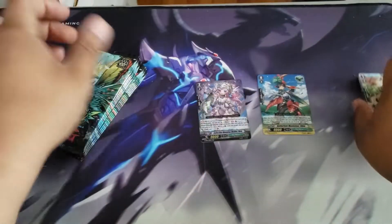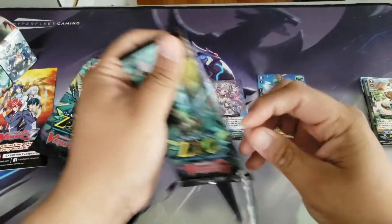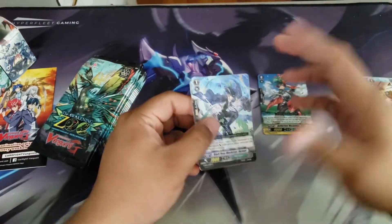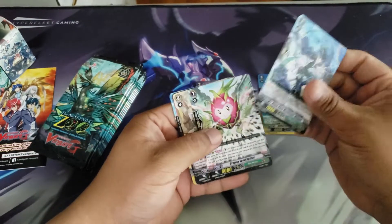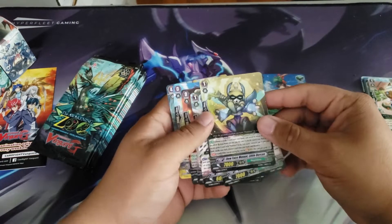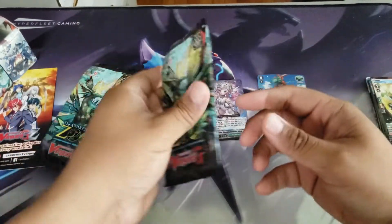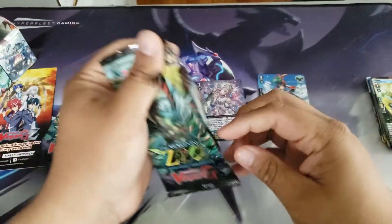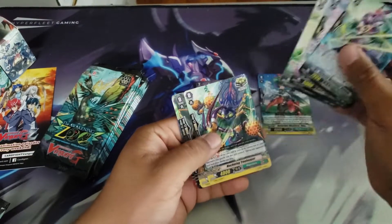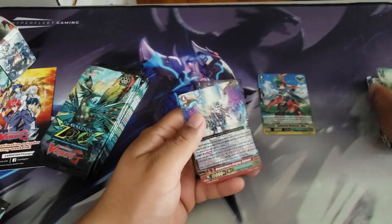There are a lot of commons and rares in this set and most of them don't have value. If you guys know any commons or rares in this set that actually do have value, let me know in the comments. We got the stride assist, but we basically got the full stride assist already, so the rare stride assists in this set are kind of irrelevant.